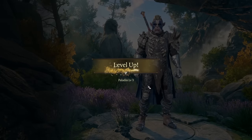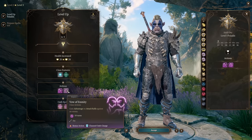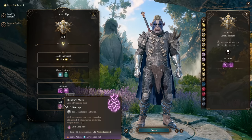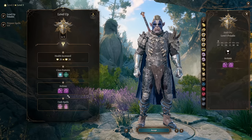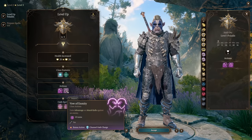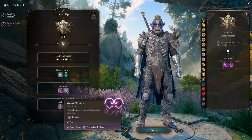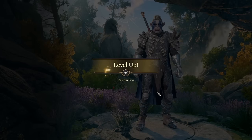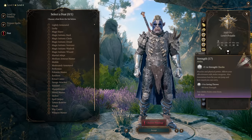At level 3 from Oath of Vengeance, if you choose Vow of Enmity, you gain advantage on attack rolls against an enemy, and Hunter's Mark to inflict even more damage. These two actions use only a bonus action, taking care of bonus actions in early game. You start a fight by gaining advantage against an enemy, and next turn cast Hunter's Mark, because Vow of Enmity doesn't use concentration. At level 4 we pick our feat - because we get 20 strength without any feats, we can focus on Sentinel.